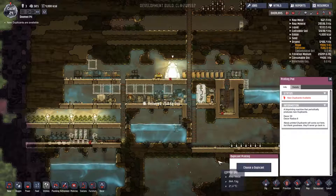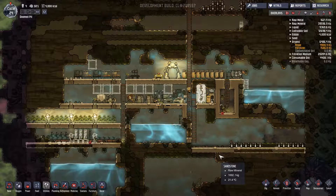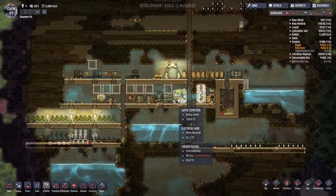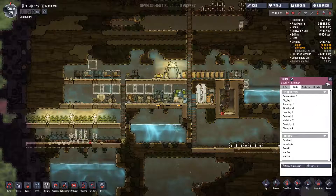A new duplicate is ready — let's see who's available. We've got Floyd, Grungy, and May. Destructive, Vomiter, Vomiter, Biohazard, Narcoleptic, and Anemic. I really don't want to pick Grungy, mostly because of his narcolepsy and the anemia, but we need another duplicant so we're going to go ahead and welcome Grungy to the colony. Grungy's learning is a two — not very strong in that department.